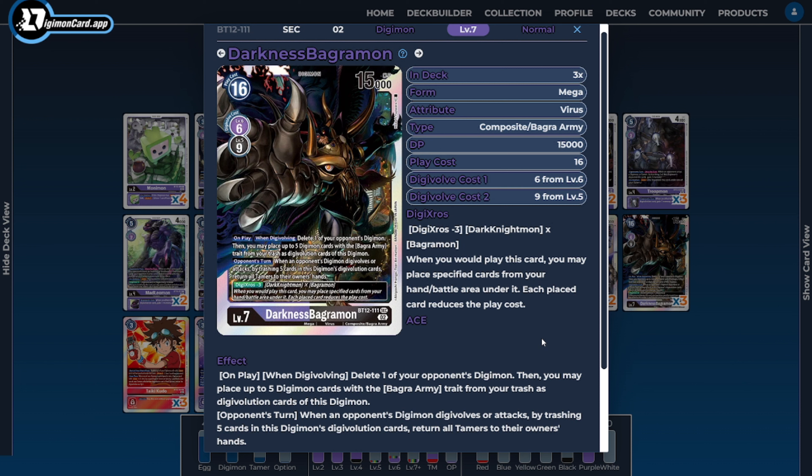As far as level 7s go, I'm only running three copies of Darkness Bagramon. Darkness Bagramon is another really powerful card — he acts as good removal when we go up into him while also feeding his inheritable sources. When the opponent attacks or tries to Digivolve, we get to use his sources to anti-tempo the opponent using all of our inheritable abilities, gaining memory and potentially removing the opponent's Tamers. Yes, this does affect our Tamers as well, but if we're dumping everything into Darkness Bagramon and our Tamers don't have anything underneath them, it's not the end of the world. He also has an alternative way to play him via Digicross, utilizing Dark Knightmon — in this deck, Musou Nightmon — and Bagramon.